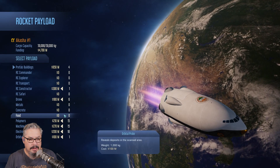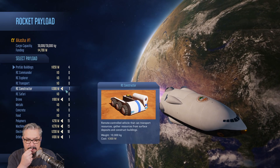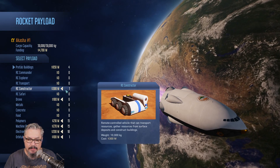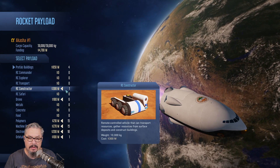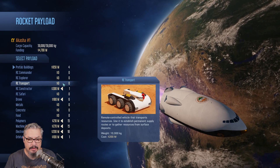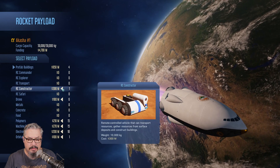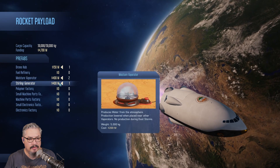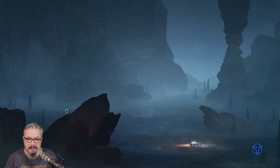Alright, we got the usual stuff. We've got an RC constructor - a remote controlled vehicle that can transport resources, gather resources from surface deposits and construct buildings. So it's a bit like a transport except it can build as well - interesting. We've got a drone hub, two moisture evaporators and a Stirling generator. Okay let's get going, see what we're in for.